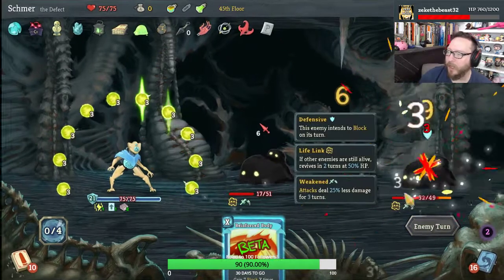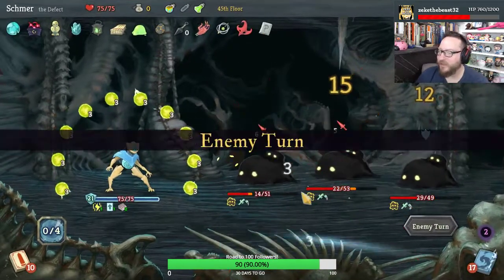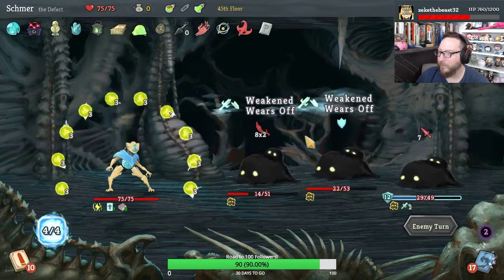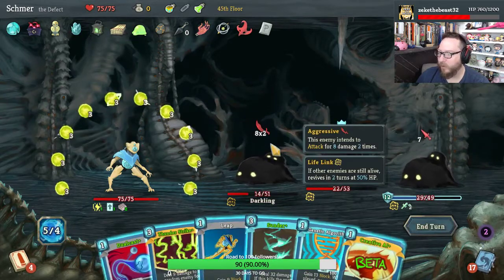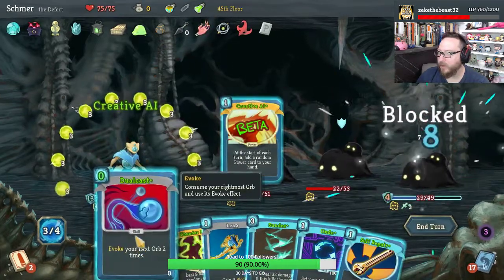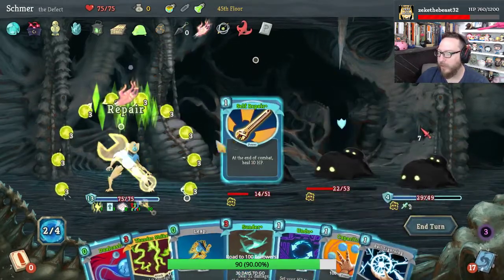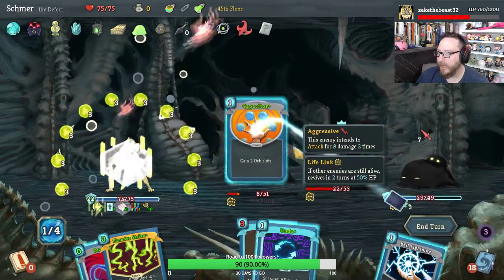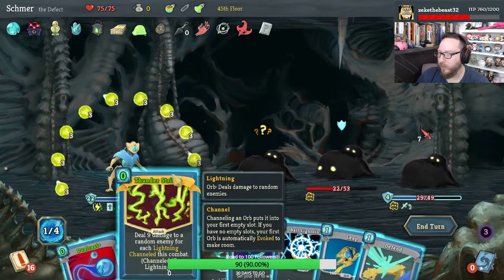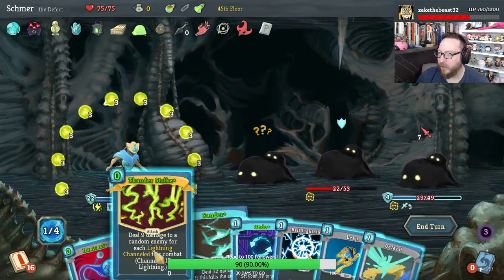We only got two cycles, but look at this damage, man! We're taking zero. We're pretty powerful. Genetic Algorithm, Creative AI made Dual Cast free, Self Repair made Leap free. Capacitor made Thunderstrike free — that's what we were looking for. Thunderstrike should get a kill.